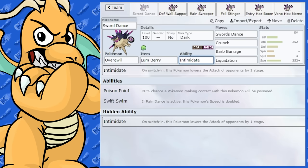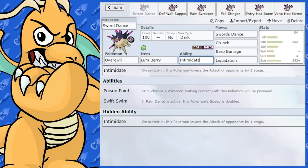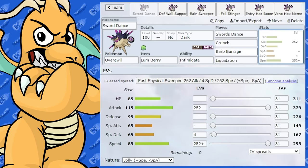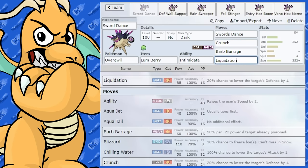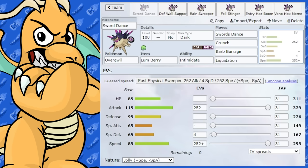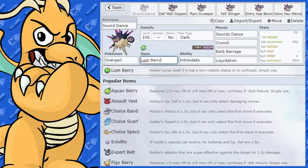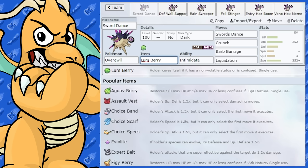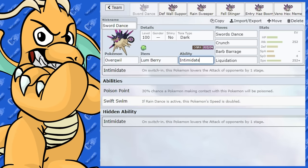The abilities are Intimidate, Swift Swim, and Poison Point. This could work on a Rain team with Swift Swim. One of the problems with this Pokémon is its coverage — Poison isn't great coverage and for Dark it's basically just got Crunch on the physical side. Liquidation is there to cover Ground types. The Tera I've given is Tera Dark, though Tera Poison or Tera Water would also be options. As a Swords Dance sweeping set, I've given a Lum Berry as the item because physical sweepers often get shut down by Will-O-Wisp or status.